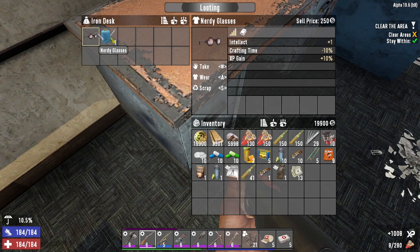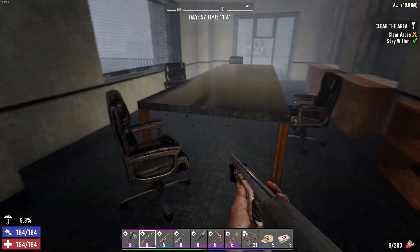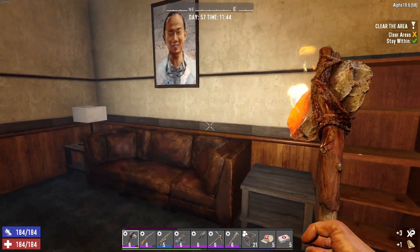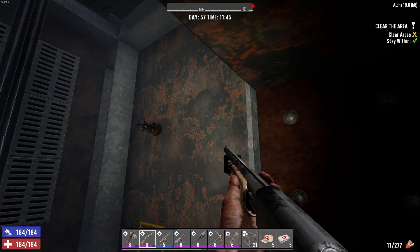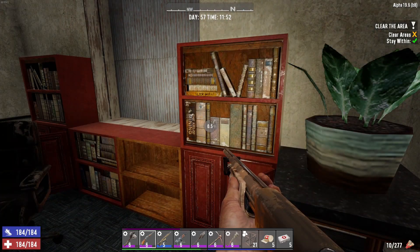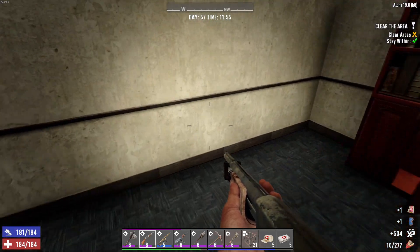It's worth 200 dukes, I'll take it. Let me go over here first and then we'll go over there. I don't need any of the grain. I'll take the old bucks — why the heck not. And there are glasses — they're 250 dukes, I'll take them. Kill the rabbit... I think I'm actually working on that — shoot five rabbits or something like that with a shotgun. Yeah, it's an annoying quest.